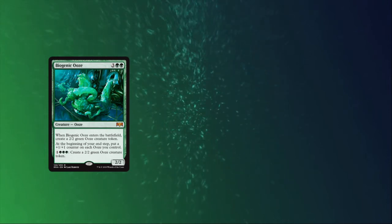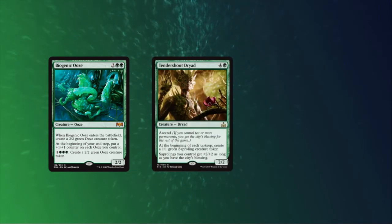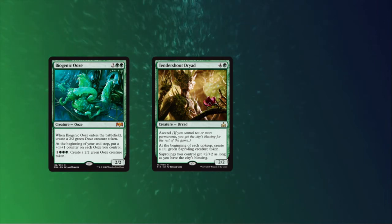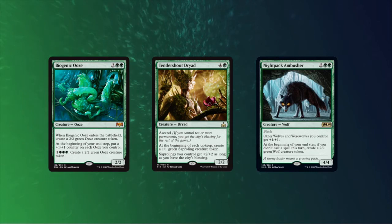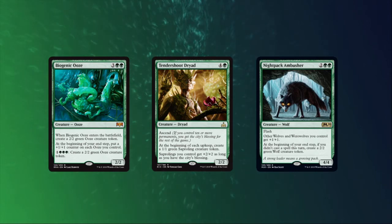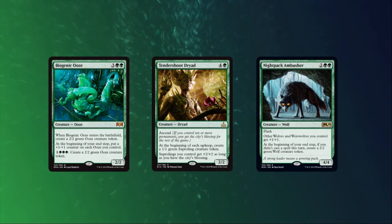We already mentioned changelings being saprolings for Slimefoot, but the unrestricted cube has Tendershoot Dryad now, so as long as you can get the city's blessing, your changelings will get a nice boost from that as well. Nightpack Ambusher is another obvious piece of interaction — yes, your changeling is a wolf, yes your changeling is also a werewolf, no it does not get +1/+1 twice, but one can hope.